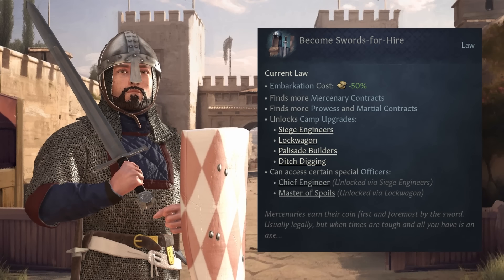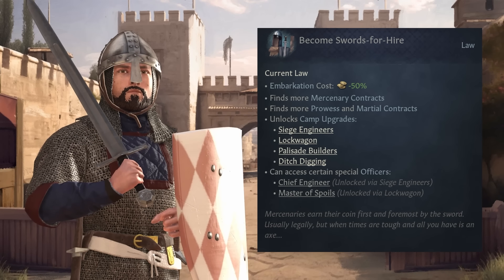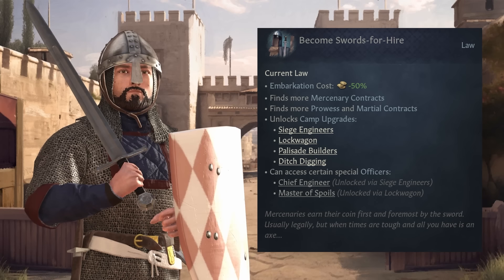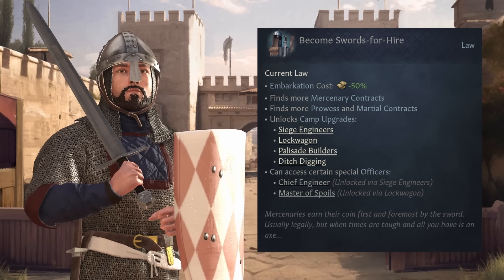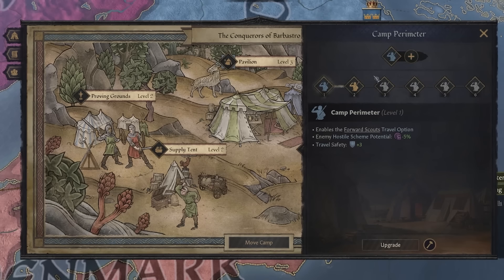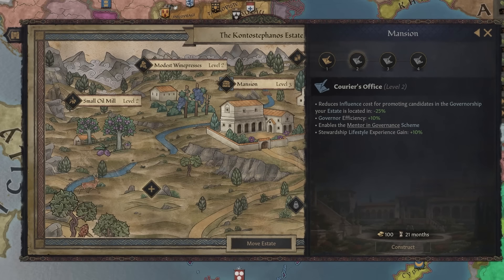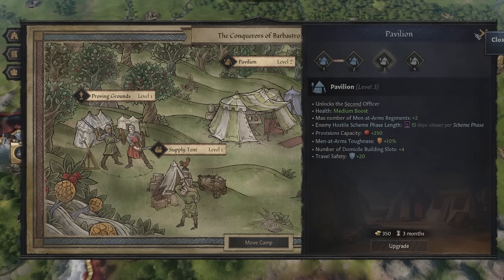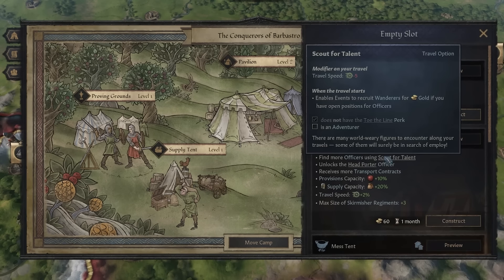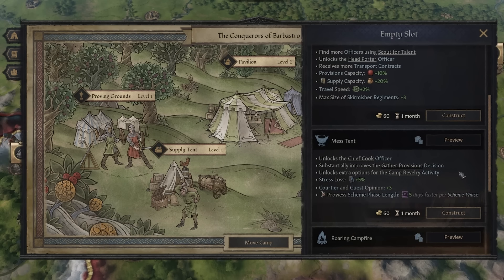Next is Swords for Hire. These are mercenaries and will give you access to unique camp buildings and follower positions centered on martial or prowess-focused skills. With this purpose you'll understandably find more mercenary contracts. As a quick aside, your camp and its upgrades work almost exactly like the admin noble family estate discussed in the last tutorial video. You want to think about what kind of group you want to be and design your camp and its upgrades to complement that so you and your followers have the best chance for success.